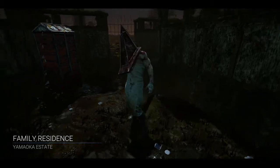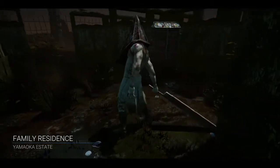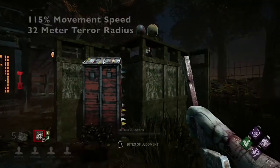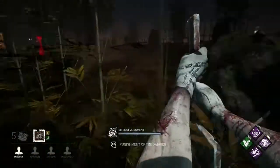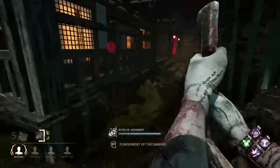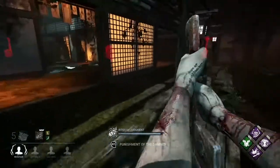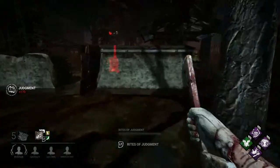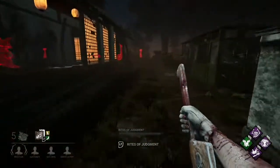First off, let's go over his stats. He has the standard 100% movement speed and 32 meter terror radius, as most other killers. Basic stuff, nothing special there. What is special is his power — it's a bit of a doozy to read, so I'll try to make it as simple as possible. There are a few parts to this power.